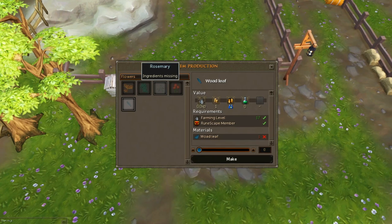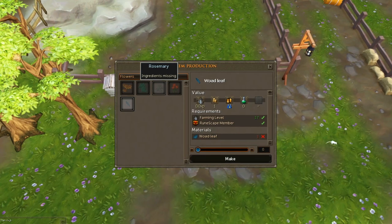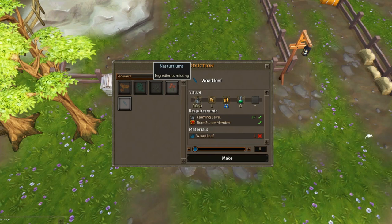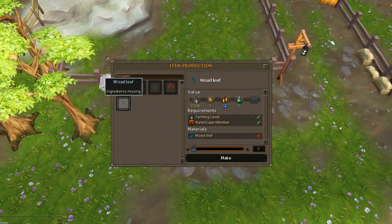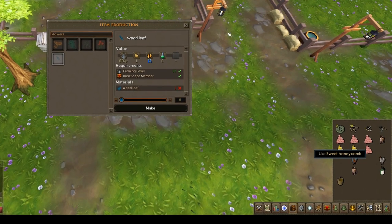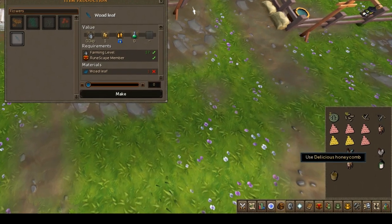I don't know yet what rosemary produces — Reddit is guessing that it helps increase weight. Nasturtians produce runny honey, though I'm not sure what that does yet. Wodeleaf produces medicinal honey, which increases health.